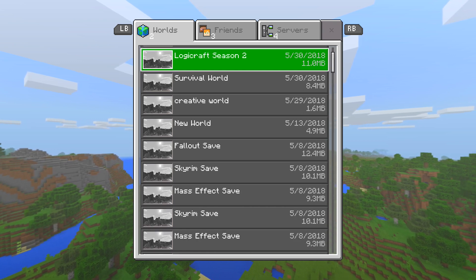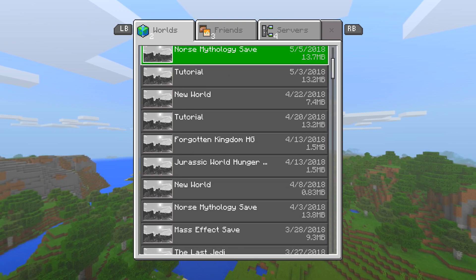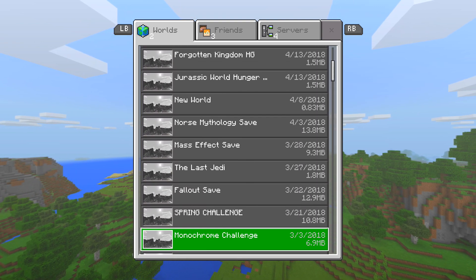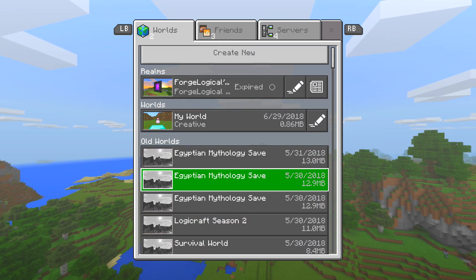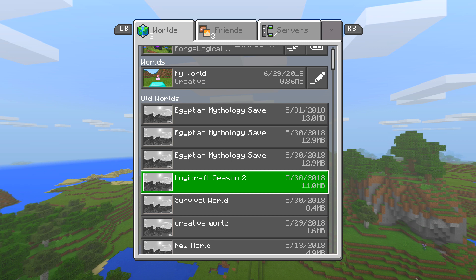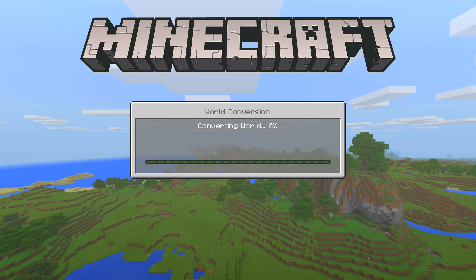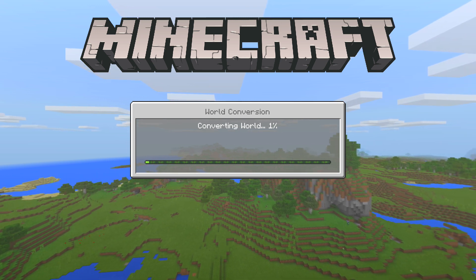The cool thing about this is that it shows every single one of your worlds. Unfortunately for me, I have over 100 worlds, so if you have a lot of worlds it's going to take a little bit longer depending on how many you have. For example, I have my LogiCraft Season 2 world. I'll click on it and it will start syncing all that data — it says 'converting world,' and once it converts, we'll be all good.